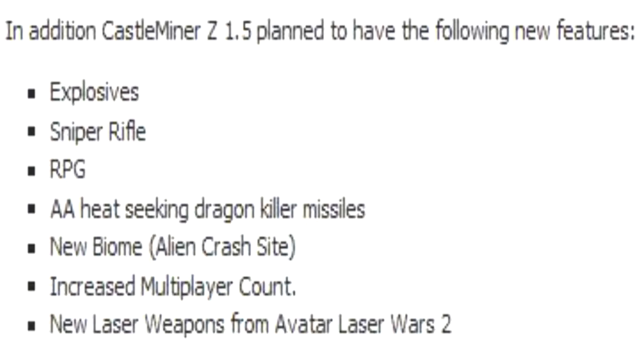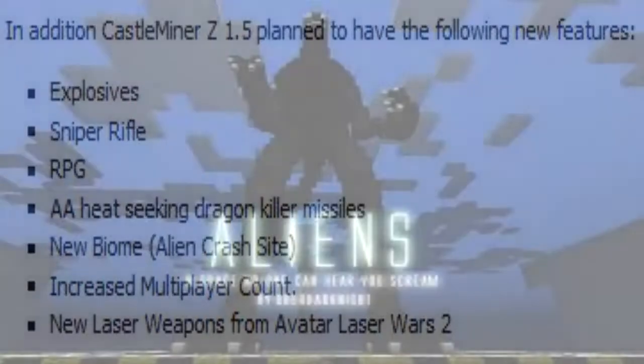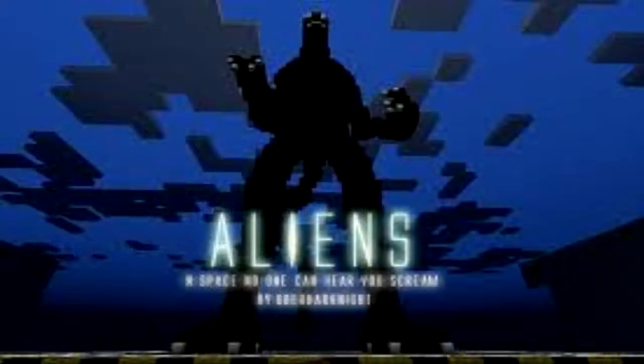First, I'm going to get into the alien crash site biome. In this biome there will be a giant UFO crashed into the ground. I have no idea where this biome is going to be, and I don't know how they would add the biome to worlds that are already created.